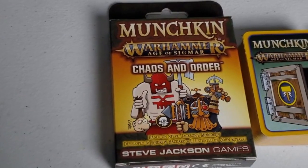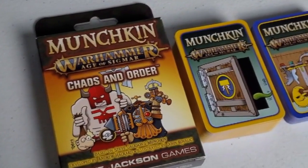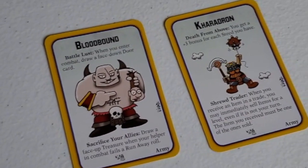Into our first small box expansion: Munchkin Age of Sigmar Chaos and Order. This small box expansion includes 112 new cards which mix in perfectly with your Munchkin Sigmar game. Most notably, this expansion adds two new armies to the game: Khorne Bloodbound and Kharadron Overlords, as well as plenty of new toys for both.